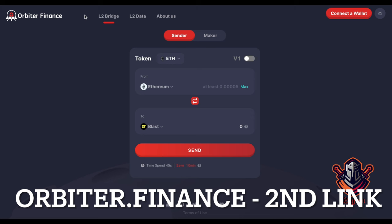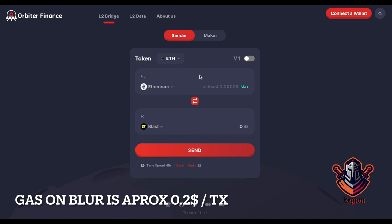The second link in the description of this video has orbiter.finance. It's the cheapest way I found to transfer funds from Ethereum to Blast. Just connect your wallet, change the network to Blast, and send some funds. You need to pay a gas fee — it's around $0.20 per transaction from what I saw.